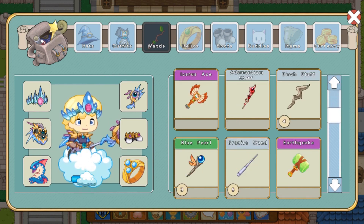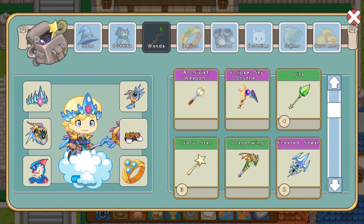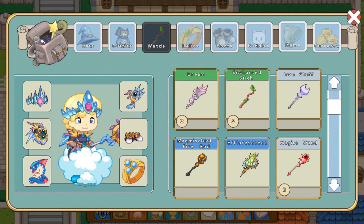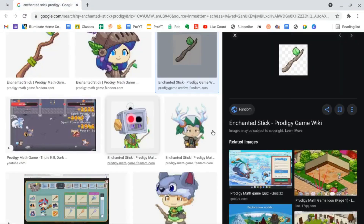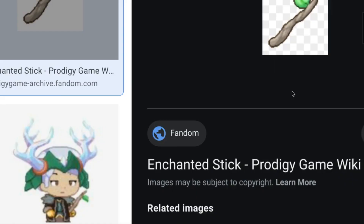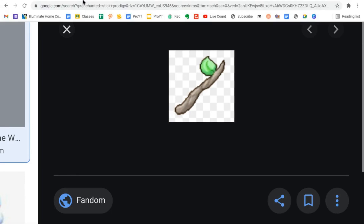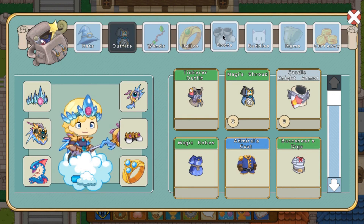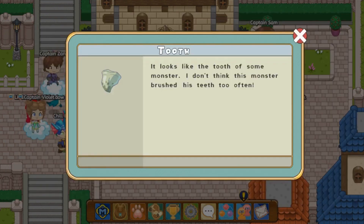The enchanted stick is one of Prodigy's most iconic wands — not in terms of how good it is, it sucks as a wand, I've got five of them, it's got a power bonus of five — but it's the wand that everybody remembers. It completely changed. If we look at what the enchanted stick used to look like, and now boom — look at the wand section, it's changed.